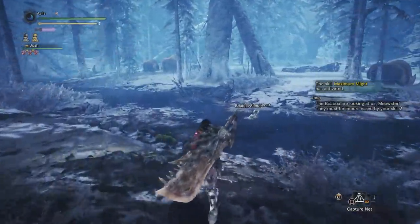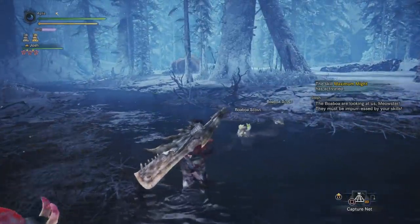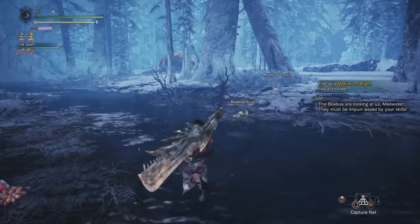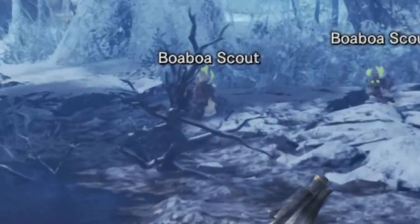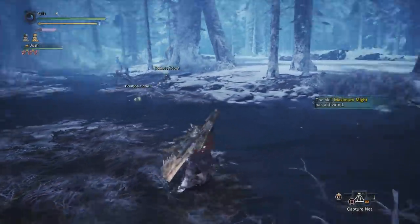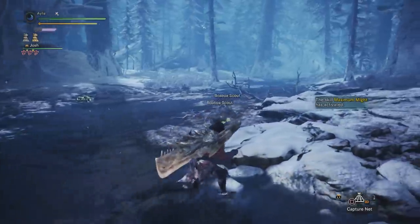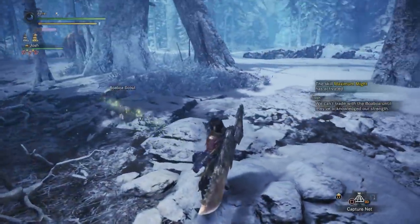Now that you've talked to him again, you're going to have a couple little Boa Boa scouts following you everywhere you go, creepily staring at all you do, inspecting you, judging you. Well, you need to give them a show — you need to give them a right good little show. And that show in question is proof of your hunting skills.